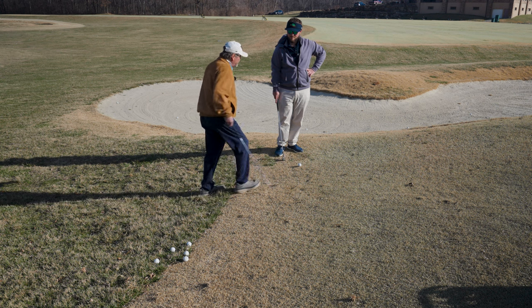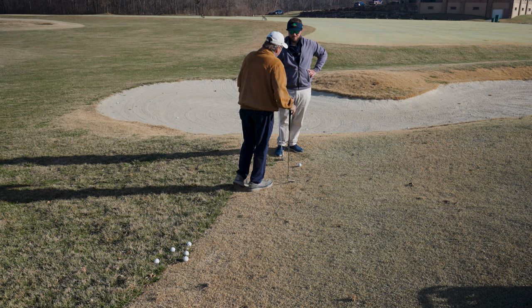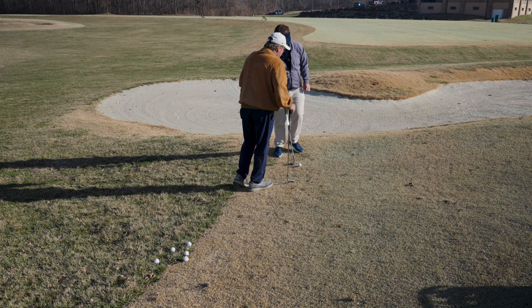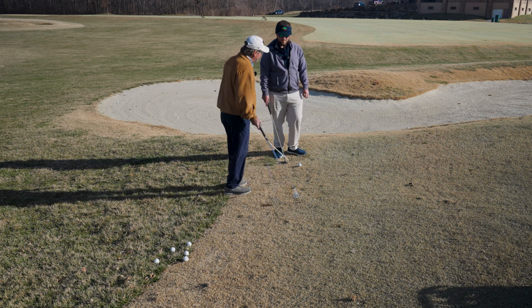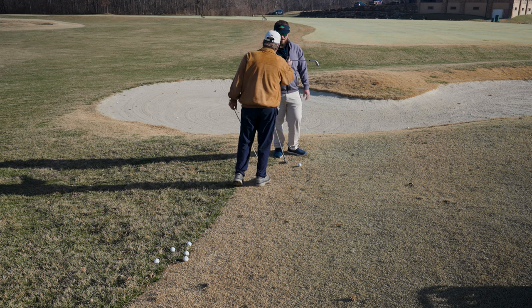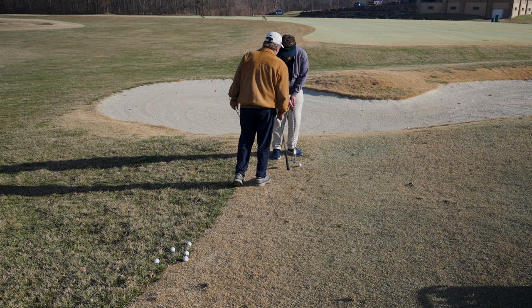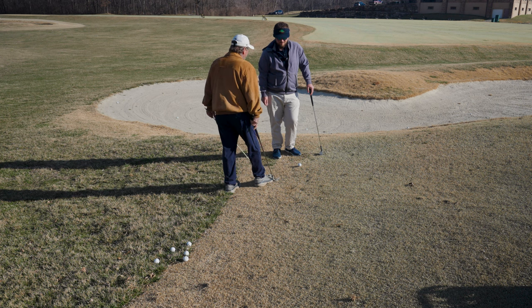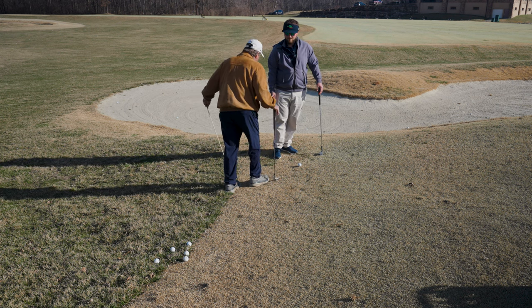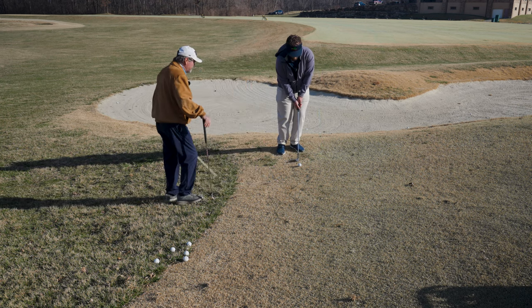We've always been told to get our shoulders and weight with the hill, but I think you're probably exaggerating that too much. I don't think that's as necessary. Especially on a moderate slope, I pretty much like shoulders level, or maybe even get your left shoulder lower. I think when you're trying to tilt too much on an uphill lie, it gives you an angle of attack that's pretty hard to match up with the ball. So stay a little more level — not perfectly level — and set up where you can take a practice swing and just tell me where you bottom out.